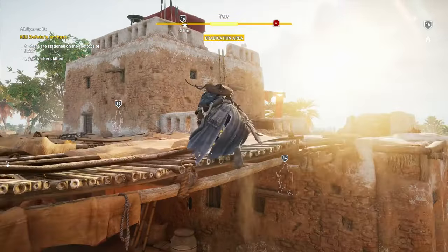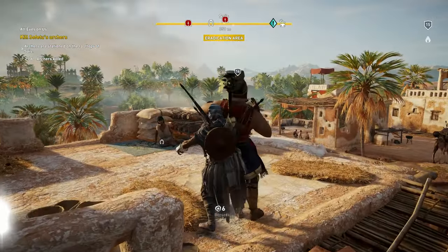Stealth is part of the lifeblood of this series. What are some of the ways that players can really lean into that stealthy playstyle in Origins?